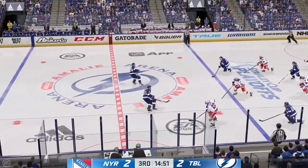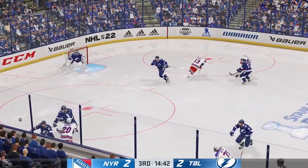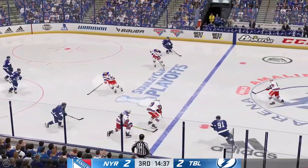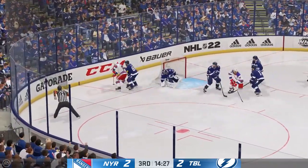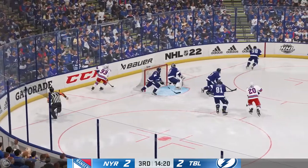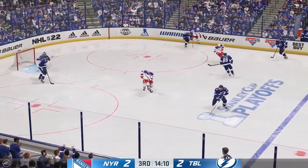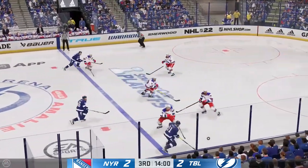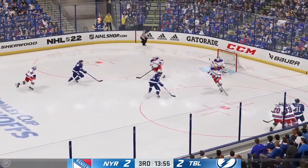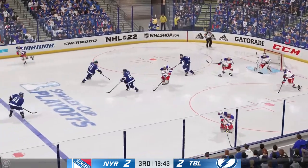And couldn't find the intended receiver on that one. New York's got the puck against the boards. Angles it over to Stamkos. And he tracks it perfectly in the offensive end. And he denied that opportunity. Sharp reaction save. And he slides it quickly to Chernak. Tampa Bay's got it across the line. Moves the puck. He got all of that. What a save by Shusterkin.